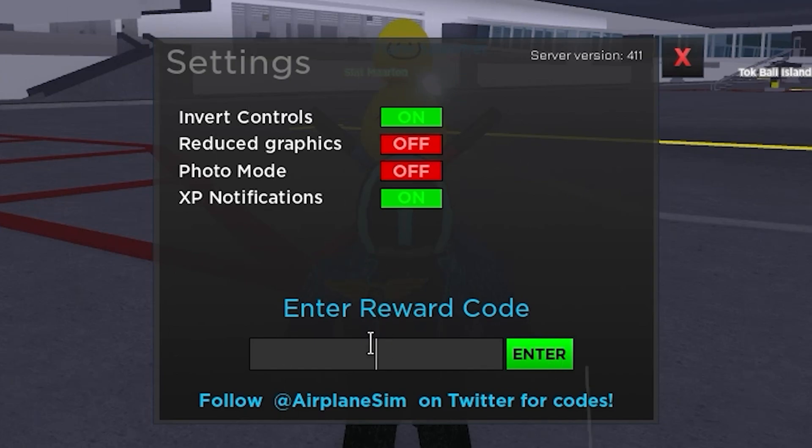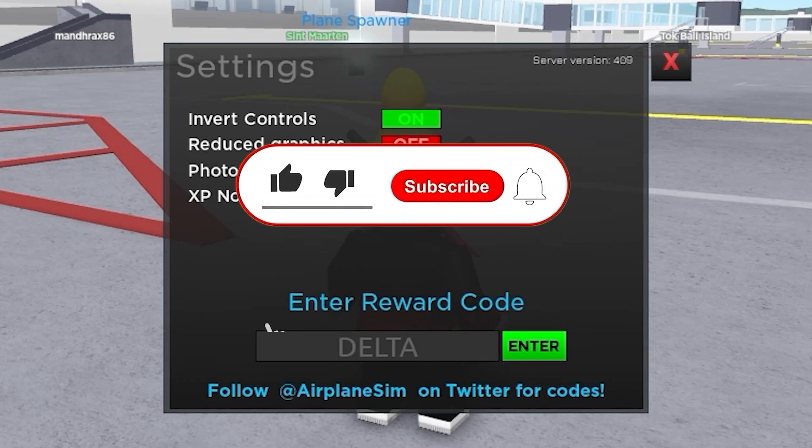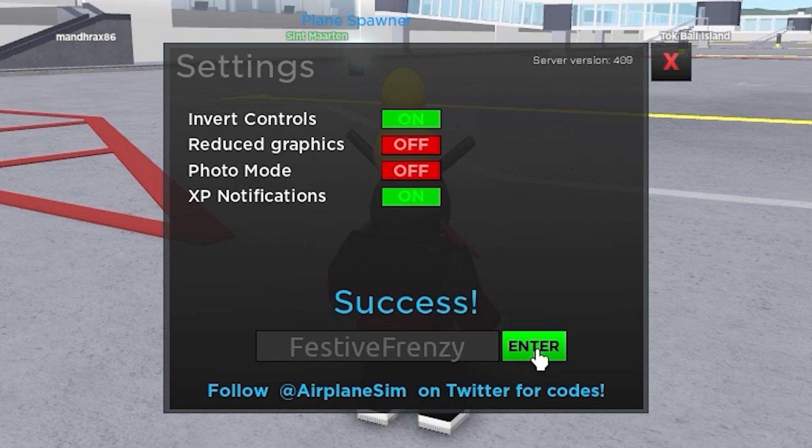And this is our super code — it's called the 6th Gen. Oh my god, 6th generation actually gives you a bunch of rewards, 50,000 cash, so you can buy new planes and new stuff. Awesome code. And this is one of our other awesome codes, called the Delta. The Delta code actually gives you a bunch of rewards — 60,000 cash, which is absolutely amazing. That's why guys make sure to subscribe, because we just got another 50,000 cash!